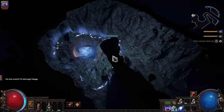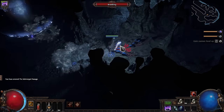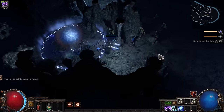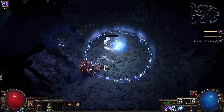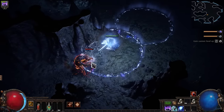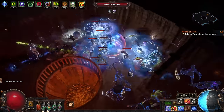We're starting out with Stormblast Mine and Orb of Storms, then Frostblink early and then swap to Flame Dash at level 10. Stand inside the Orb of Storms while using and detonating your Stormblast Mine — that'll make the Orb of Storms cast itself more often. This setup carries you all the way to Maps.